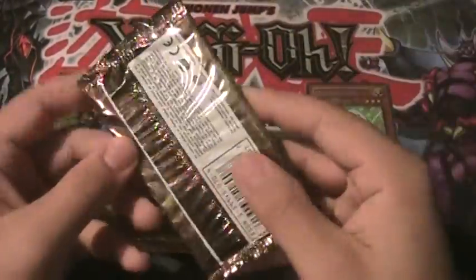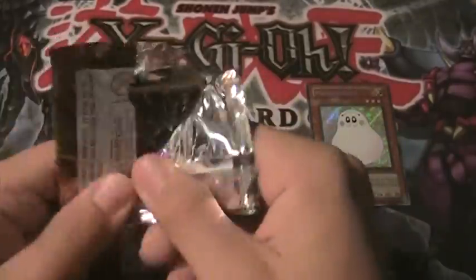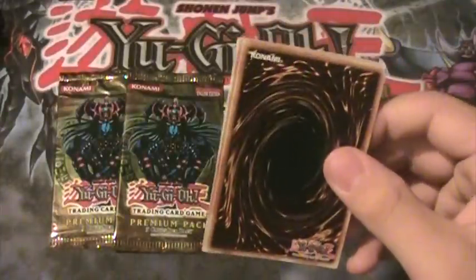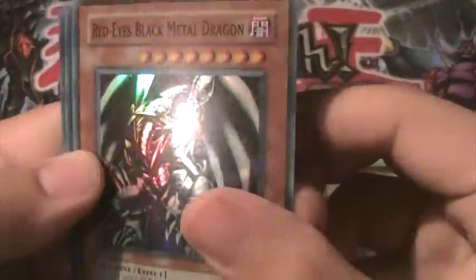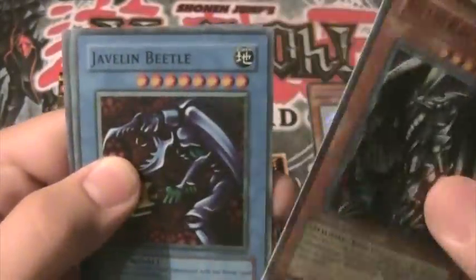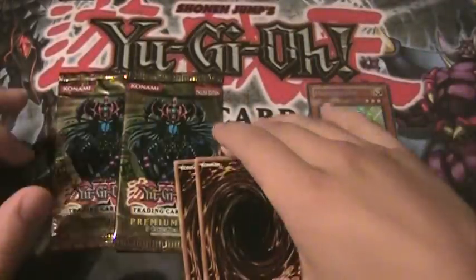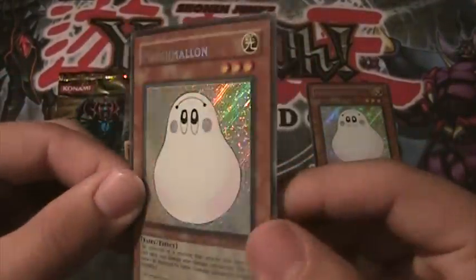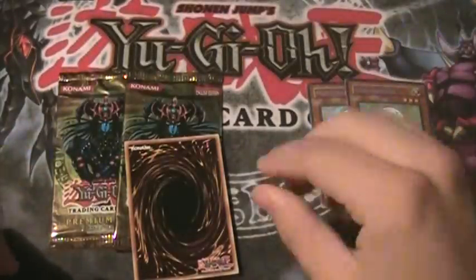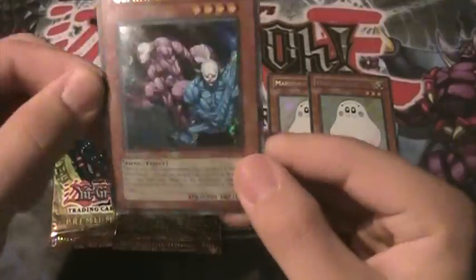Alright, next pack — come on. We have Magician of Black Chaos, we have another Red Eyes Black Metal Dragon, the actual Javelin Beetle this time, and a Zera Ritual. And now my first secret — sick, another Marshmallon. And for my second, Gemini Imps.